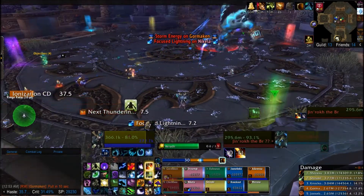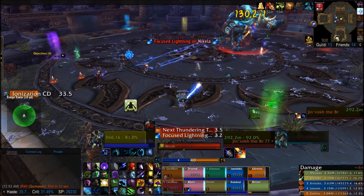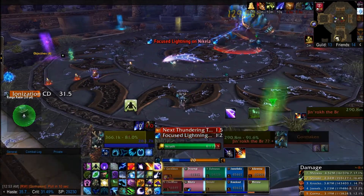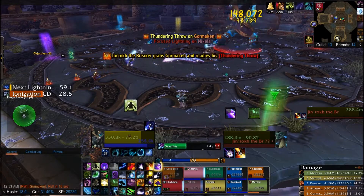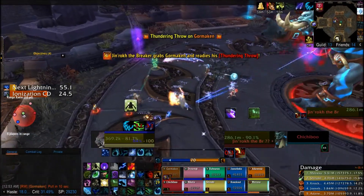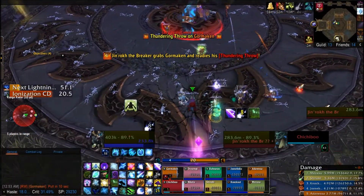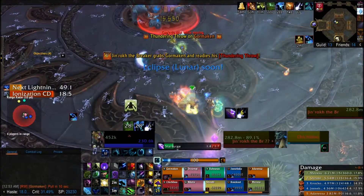At the start of the fight, DPS the boss like normal. Don't use your DPS cooldowns though — save them for the puddle. Run out if you get that lightning ball. Try to drop it on the outside of the room as much as possible, cause if you can't manage that, you really should not be raiding a heroic encounter in the first place.